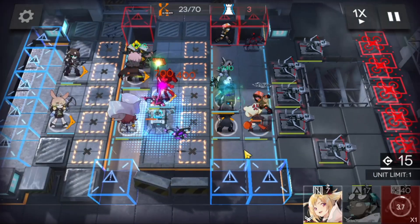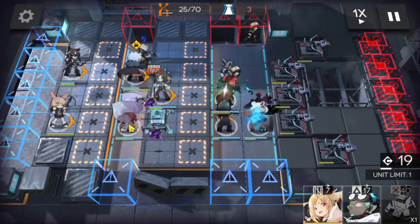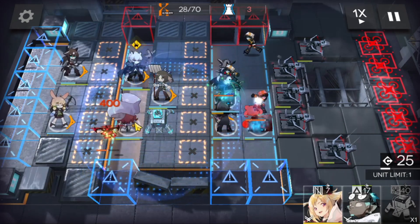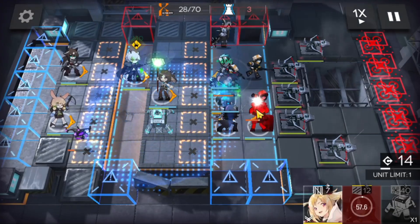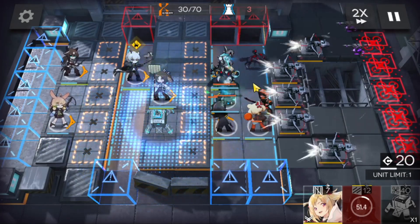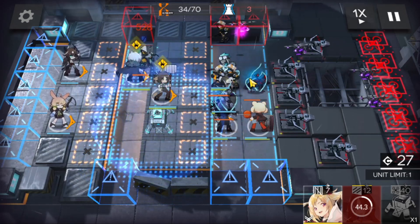Gumi is getting fairly low so we do need to use that Spot heal. We're going to get our device here for the drones — as the drones come in close to our operators we need to drop that device. Silver Ash is fine. Cruz should be able to deal with that one. We're going to take out Myrtle and bring in Ethan there.